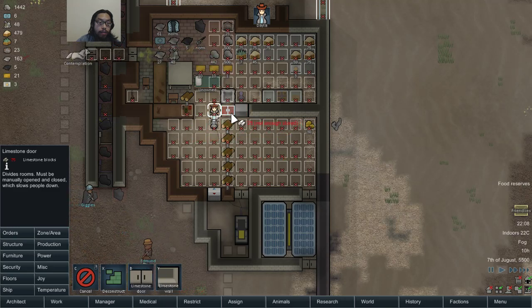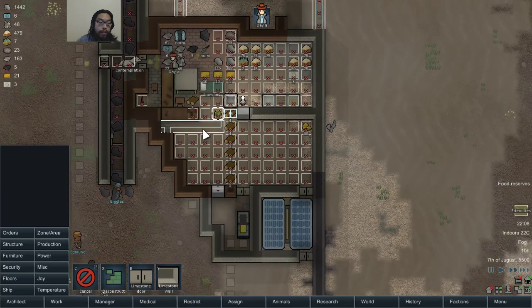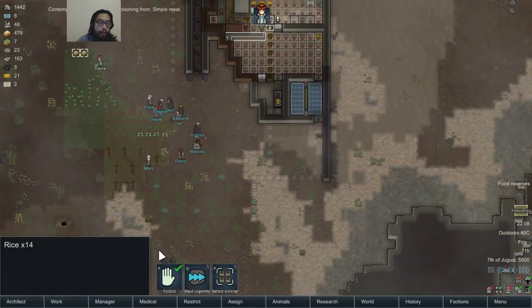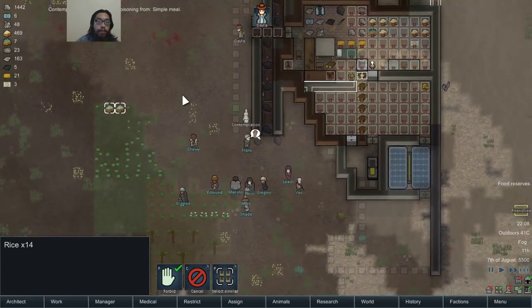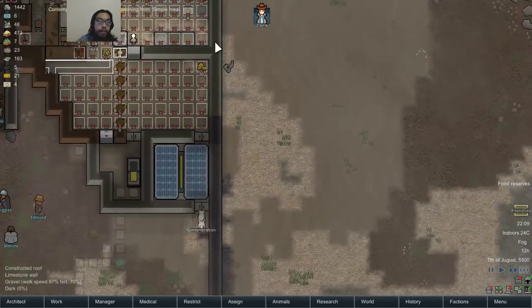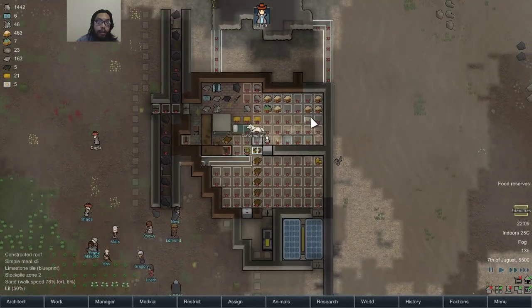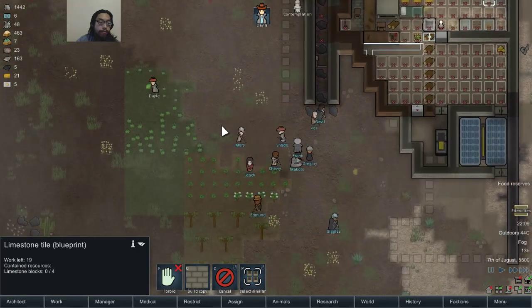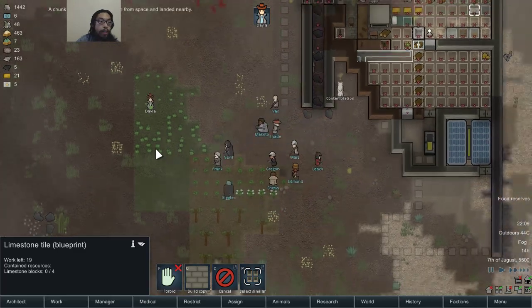Limestone door. Contemplation — got food poisoning. Simple meals — maybe five is too many. That's fine. I got plenty of food — 46 days of food.